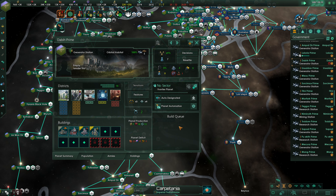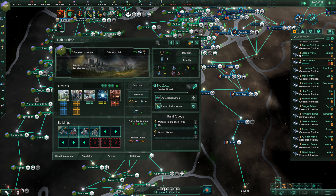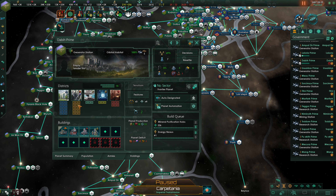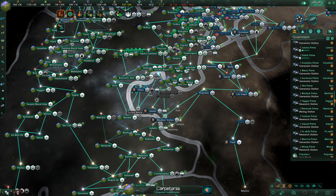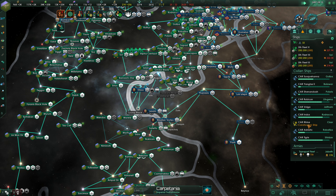Next, we've got this generator station. We could certainly put in Mineral Purification Hubs and an Energy Nexus. This is going to be 12 districts here, so we're only going to have like three districts to throw at industrials. Let's just max out all of our districts here — this will mostly be not industrialized, but that's fine. We've got a number of these that are going to be heavily industrialized, and that seems absolutely wonderful.